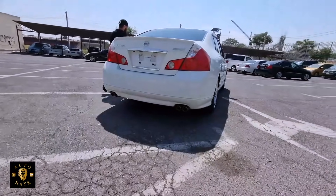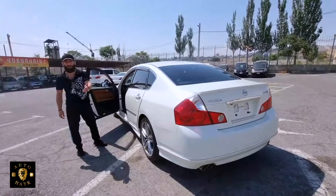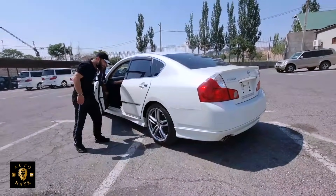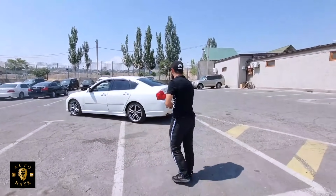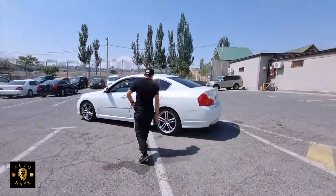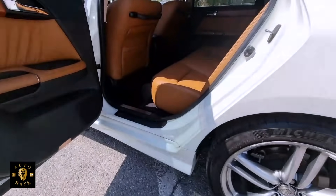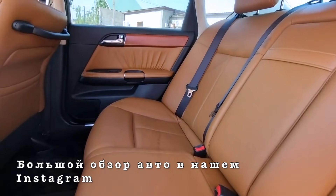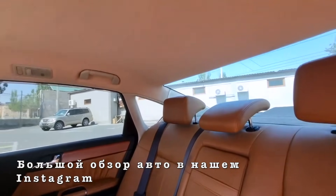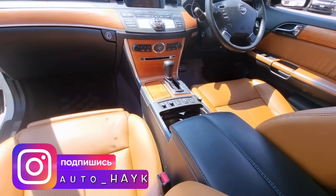Хотел по привычке сесть на левый — так это ж правый руль. Дорогой мой друг, это не просто Ниссан Фуга — это японская мощь. Четыре с половиной литра. Белый жемчуг, ноль крашеных деталей. Смотри, какой салон — перфорированная рыжая кожа, дорогущая, друзья. Состояние нового автомобиля — прямо-таки состояние нового автомобиля.